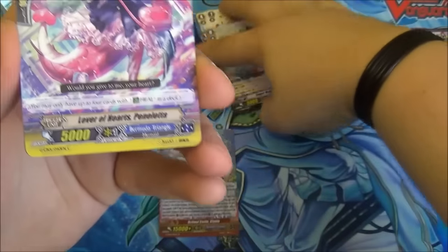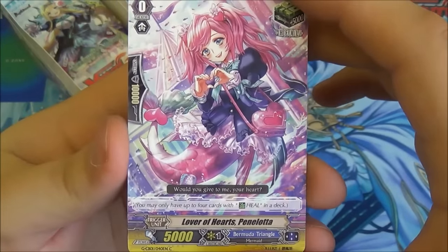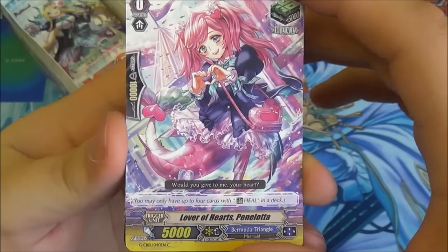With Generation Break 1, at the end of the battle that she boosted, you can return the unit to your hand — again, a classic ability. There are two forerunners in this set, so if that one doesn't appeal to you there is a more harmony-based one, but that one's just the generic. We then have Lover of Hearts Penelotta — just a standard heal trigger.